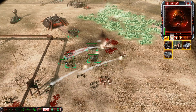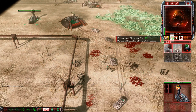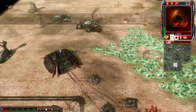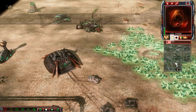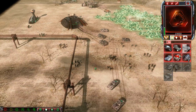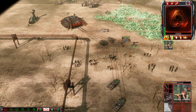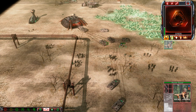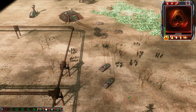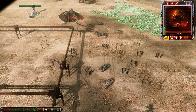When it comes to the vehicles, we have this APC that works just like the GDI APC from vanilla. You can put infantry there and they will fire from the inside. And there is a Bradley as the basic tank, light tank of the Brotherhood.